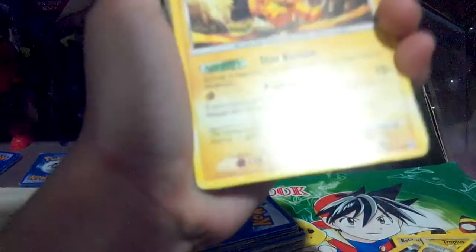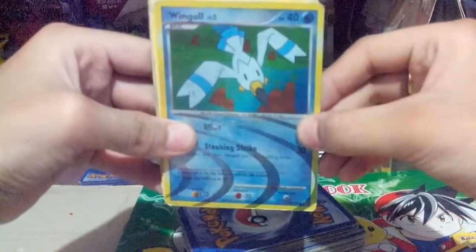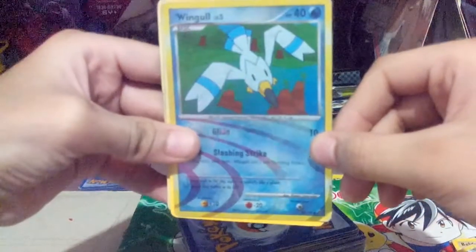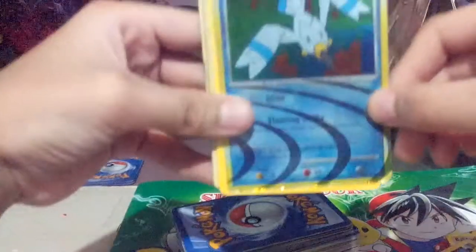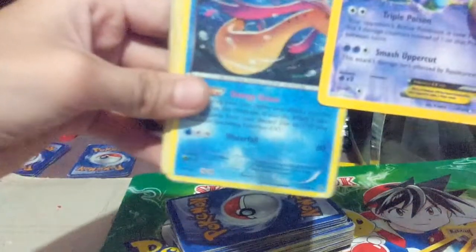Shins, rare. A Lucario, reverse holo, rare, from Roaring Skies. Winkle, level 5, common. Toxicroak EX, secret rare — but it's fake.